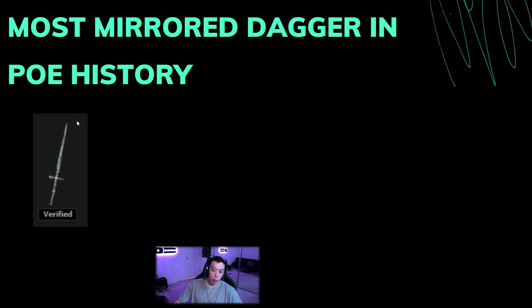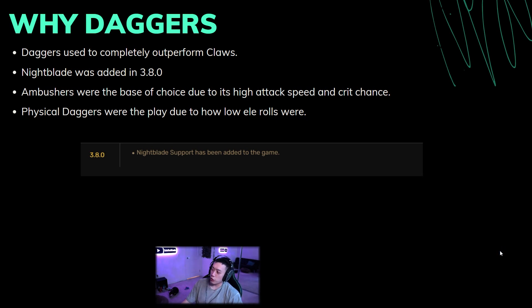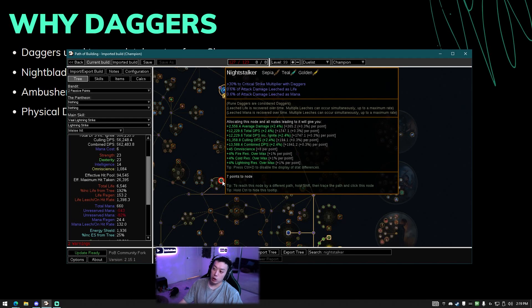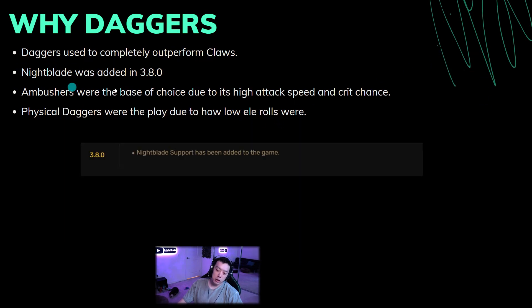I'm pretty sure no one uses daggers nowadays, especially for attack builds besides Pneumatic Dagger — though Pneumatic Dagger does have a place for the poison lightning strike build. A lot of people might be wondering right away why would anyone ever use daggers without claws, which have life gain on hit. Well, back in the day, Night Stalker was a really overpowered node — the cream of the crop of the best nodes in the game. It had crit chance, crit multi, and probably something else. Basically Night Stalker was the de facto node to get for all dagger builds, and most importantly Night Blade wasn't added until 3.8.0, so for the majority of PoE history daggers were outperforming claws.